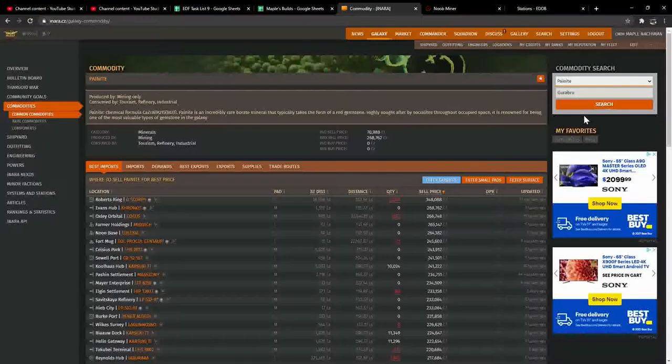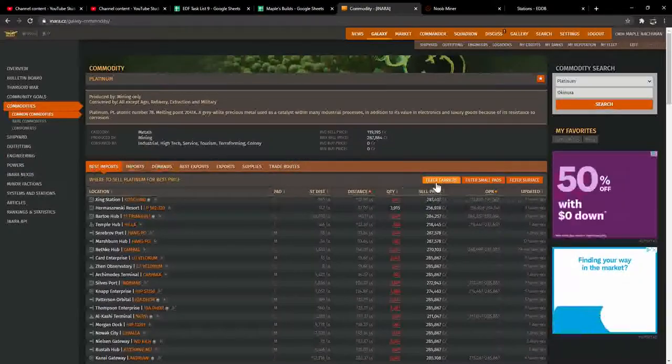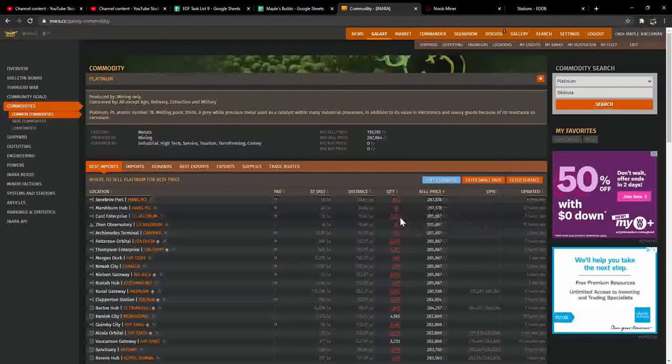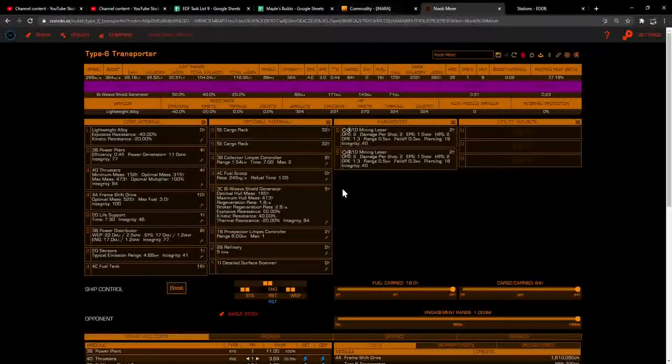Another thing to consider mining is platinum — it's an easy thing to laser mine. Looking at prices using Okinura for comparison, platinum is selling for about 287k and there's quite a lot of demand. So I probably would have gone and mined platinum — it's always good to check. There is a platinum spot on the spreadsheet: go to mining spots and there's a double platinum location, 166 light years from the home system. It's a really good spot for laser mining platinum, so definitely take a fuel scoop with you.